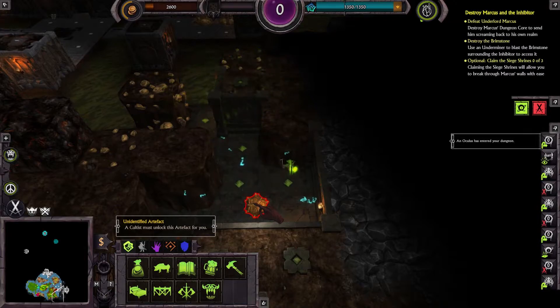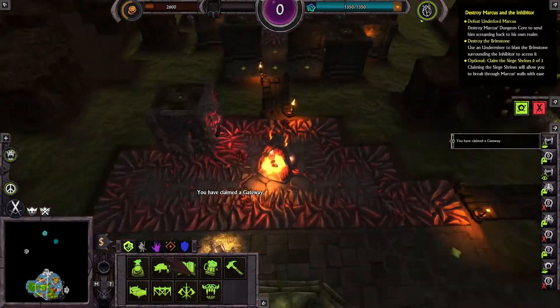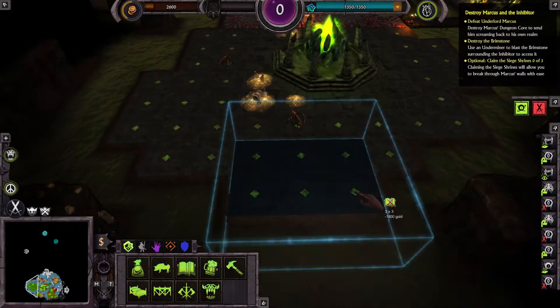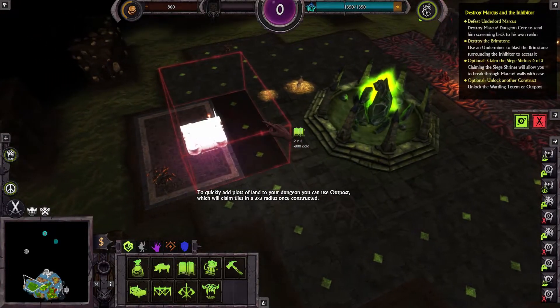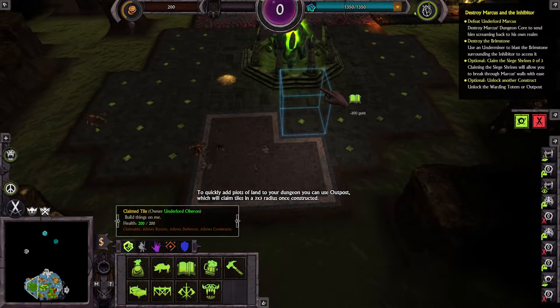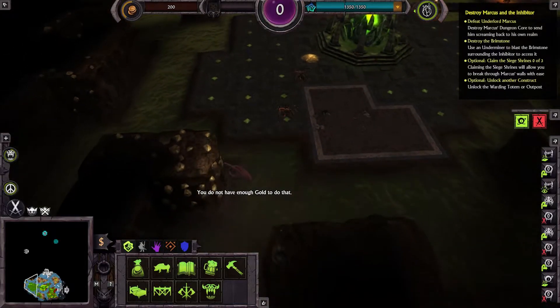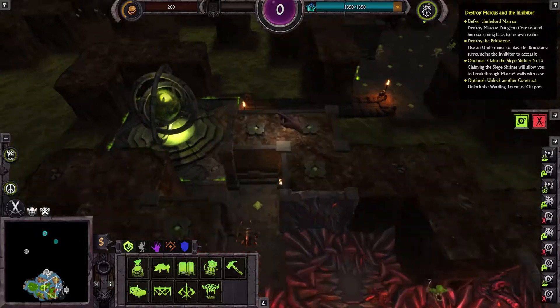We're going to steal it anyway. We're slowly expanding everything. To quickly add plots of land to your dungeon you can use an outpost, which will claim tiles in a 3x3 radius once constructed. Oh we're poor — we don't have enough gold to do that. Yeah we're poor. That's awkward — we're awkwardly poor. Or poorly awkward.